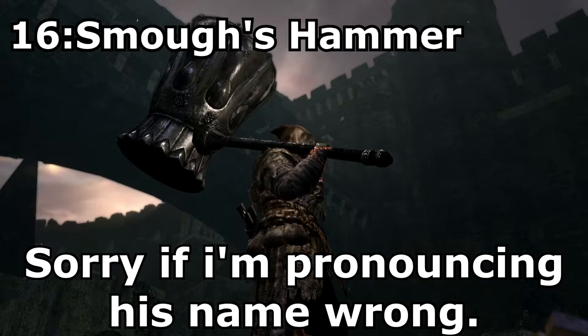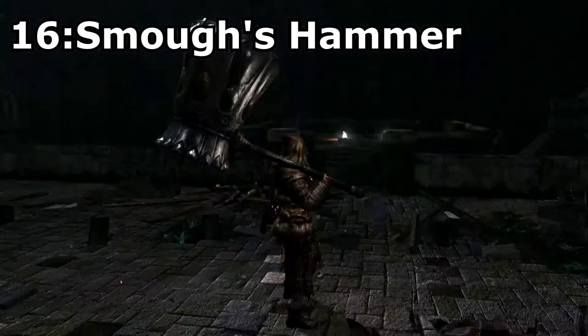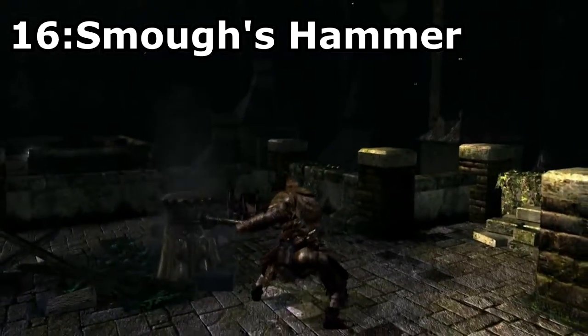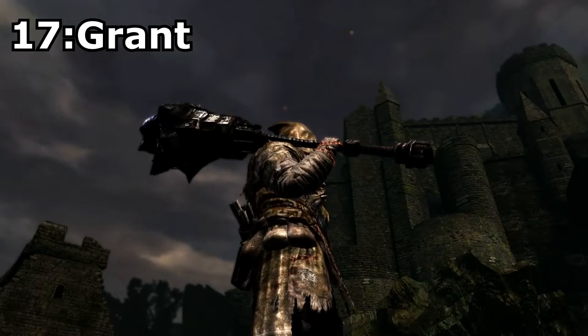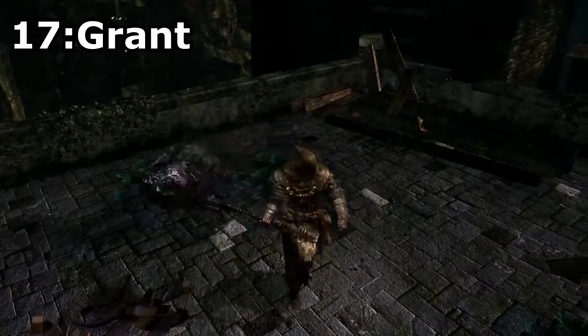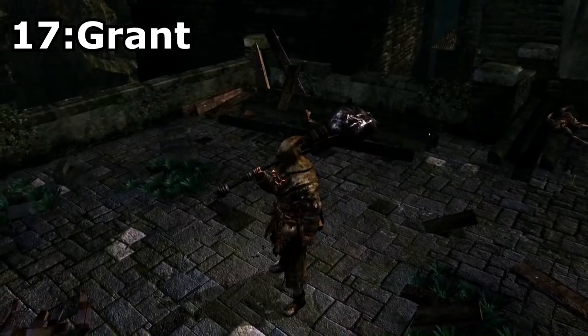Next up would be Hammers, but unfortunately I couldn't find any that really stood out, so instead we'll skip straight to Great Hammers. Smaug's Hammer, obtained through ascension with the Soul of Smaug. While this hammer is not very effective, it's still on this list because it's pretty damn cool, is massive, and has a pretty cool moveset. Grant. This weapon drops off Paladin Leeroy in the Tomb of the Giants, and I put this one on the list as it looks pretty damn cool, and is by far the strongest weapon in the game for faith-strength characters, as it scales really well with both.